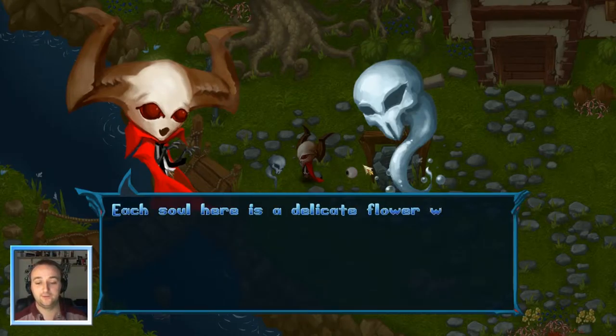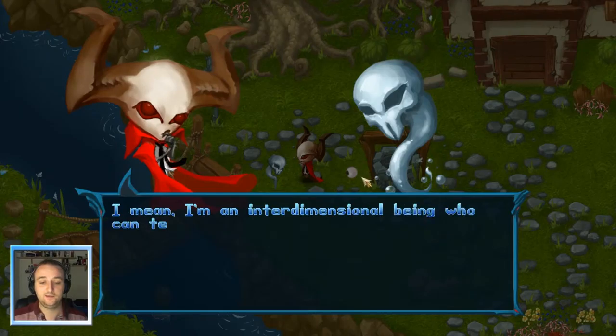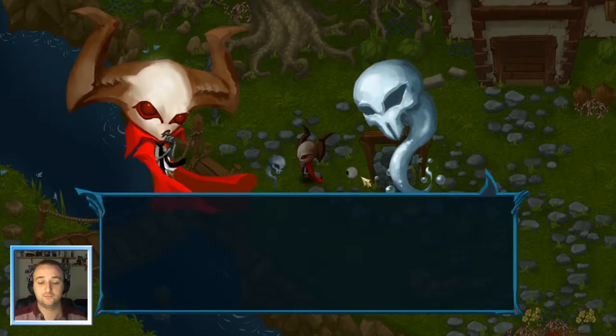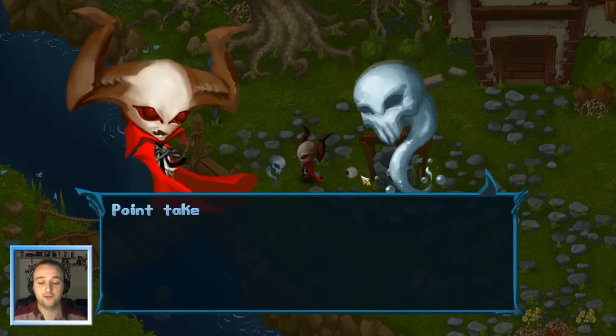Oh, I want that. A village. Each soul here is a delicate flower waiting to wilt in the face of its world's demise. And in the end, they will run and rip themselves apart. I'm an intimate interdimensional being who can teleport around the universe, and running seems like a good idea. Well, you can't teleport without Ruin's power - without him you're nothing. Okay, I'm perfectly capable of killing. Point taken.